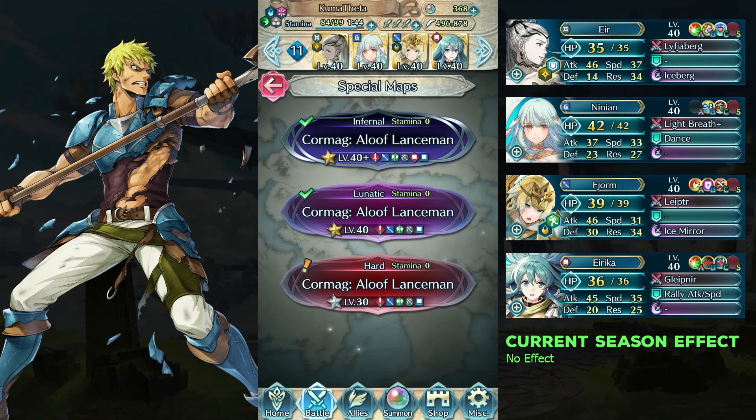Hello everyone, I'm Kuma. Here is my free-to-play solution for the lunatic map of the legendary hero battle Cormac, with no skill inheritance and no seals.